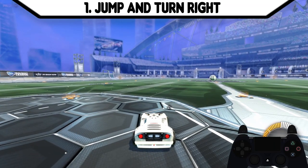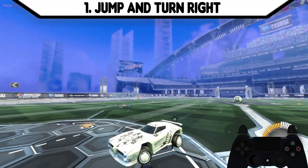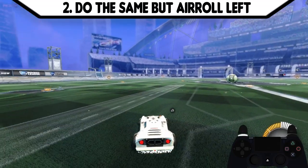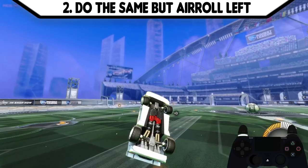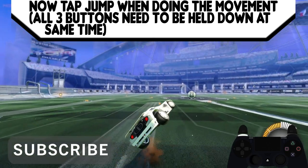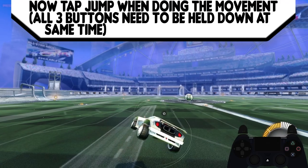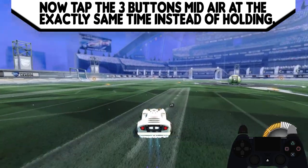First, just practice jumping and turning right as shown. Then do the same but hold aero left at the same time, so it looks like this. Now tap jump while doing the movement — all three buttons need to be held down at the same time. Jump normally and tap all three buttons; if you get them all at the exact same time, it will perform the stall.